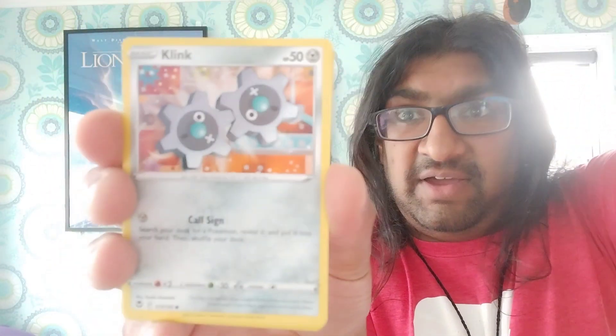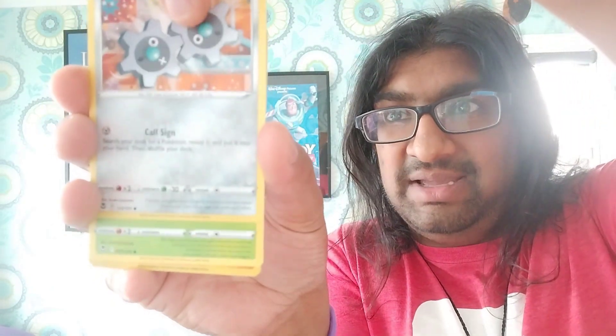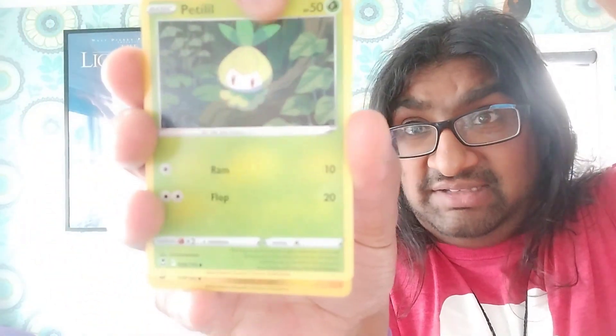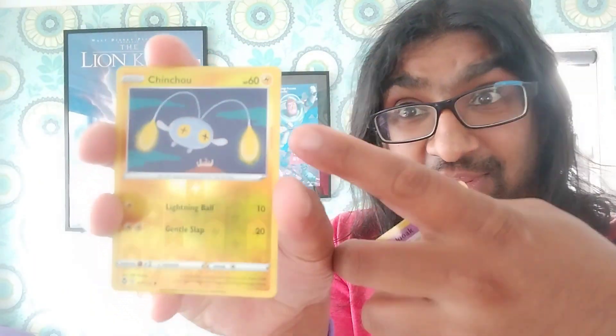Let's do the final few cards. Hopefully we get something shiny, just something good for a magpie. Let's see what the reverse holo is — is that... nope, the reverse holo is the next one. Right now we've got a Petilil — something like that. Okay, let's see, give us a shiny.